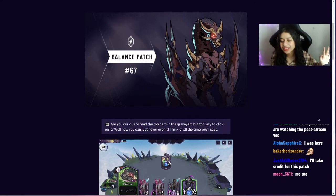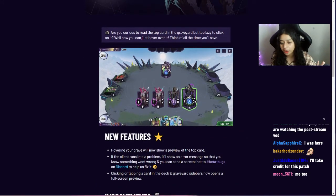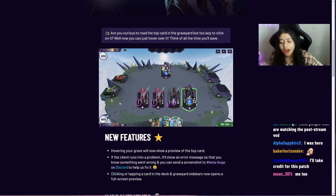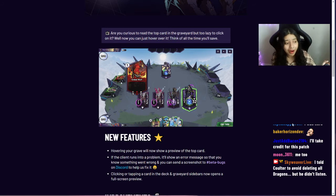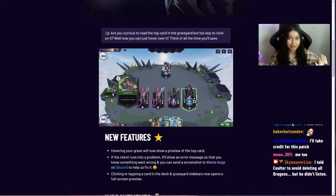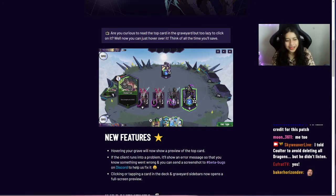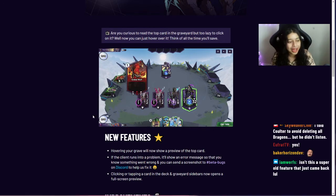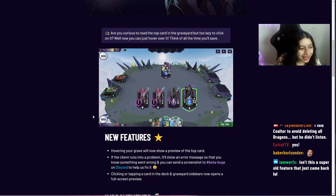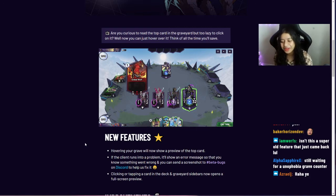Balance Patch number 67 — here are some of the new features. First and foremost, hovering over your grave will now show a preview of the top card. This makes it so much easier when you're wondering what just died or got sent to the grave — a really cool change.